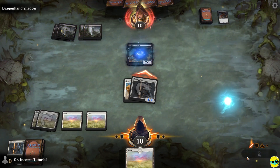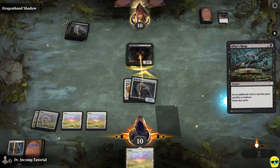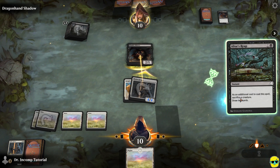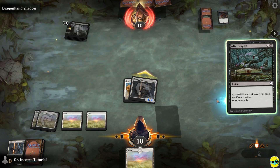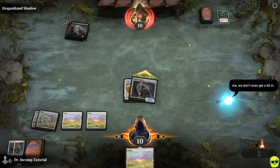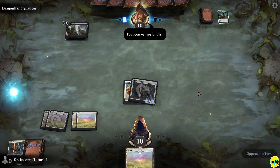We're going to attack and see what happens. She tried to block but our card is too big, so this paid off. Now she's played a card: as an additional cost to cast this spell, sacrifice a creature, draw two cards. What she's doing is sacrificing her own Nimble Pilferer to draw two cards. This is a kind of complicated interaction.